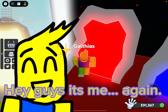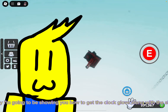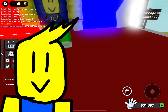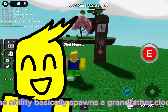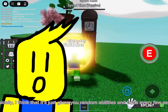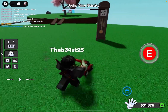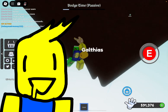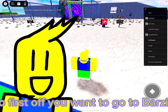Hey guys, it's me again, and today I'm going to be showing you how to get the clock glove along with the showcase. The ability basically spawns a grandfather clock, and I think it just gives you random abilities and buffs every few seconds. Anyways, let's get on with the tutorial.